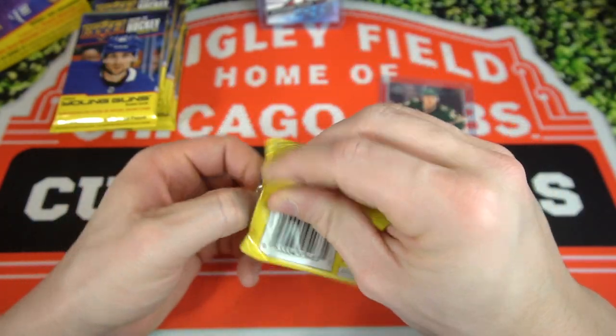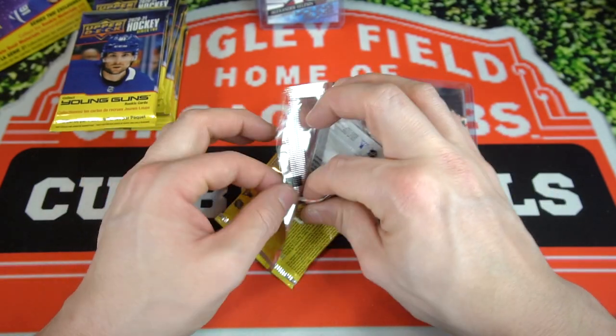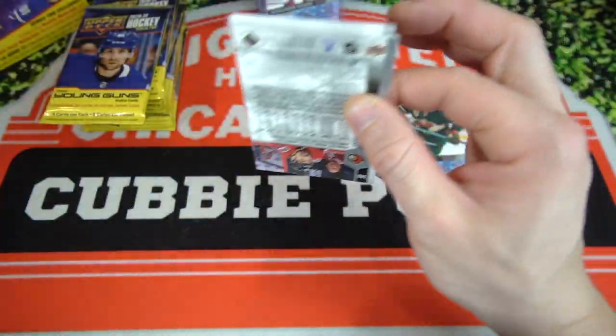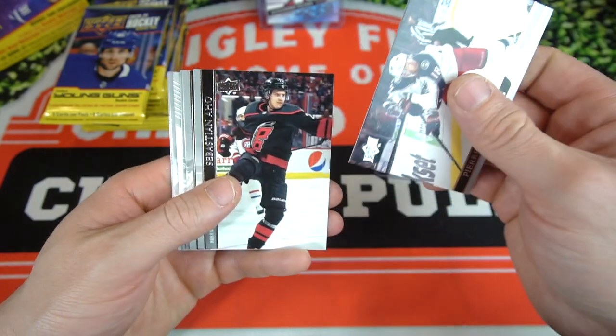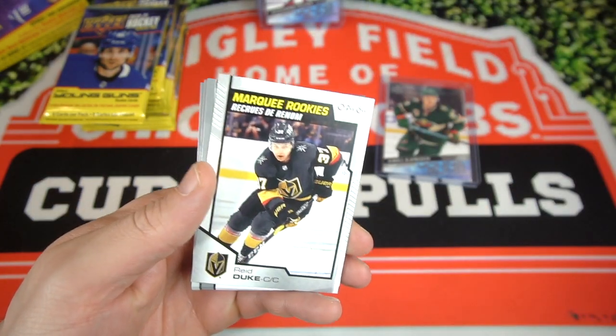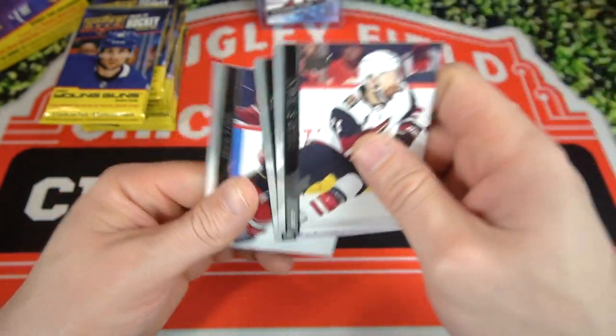Let's go into the next pack. That was a huge pull — that's who we're hunting for, guys, and we found it and pulled him, so super happy about that. Now all we need to pull is a future watch auto — we're on a mission from God. Pierre-Luc Dubois, Sebastian Ajo, Arma, Adam Henrique, Reed Duke, Marquee Rookie, Derek Stepan, Antti Ranta, and Nick Paul.